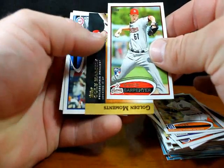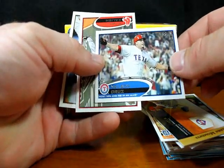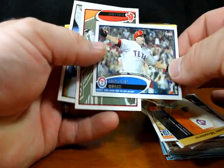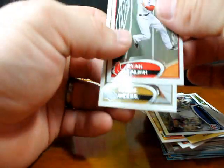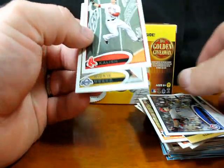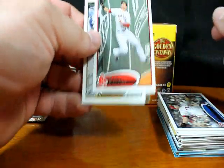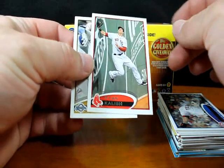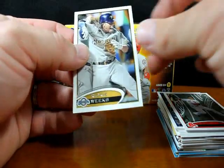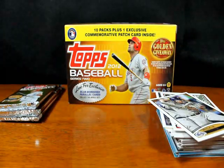David Carpenter rookie card. Cole Hamels Golden Moments. Nelson Cruz — most home runs and RBI in an ALCS. We don't want to hear about that because he flaunted it and taunted Verlander in the ALCS against the Tigers — very unprofessional from Cruz. May be a good athlete, but if you're not professional you're not going to get any respect. Ryan Kalish, Ricky Weeks. Four more packs and then the patch card.